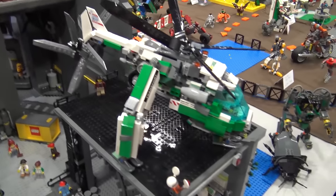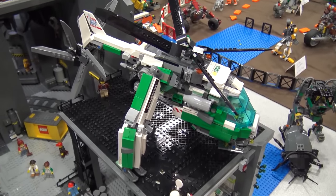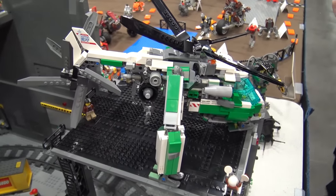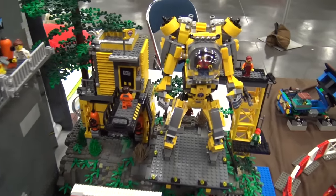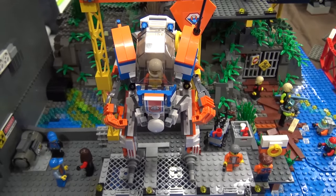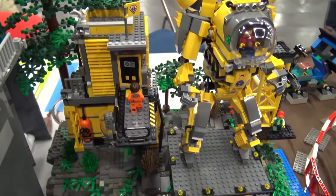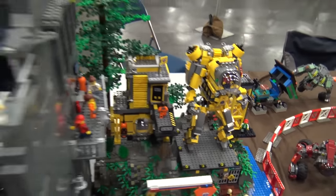Over here we have the special transport mech — that's the one that takes them out everywhere, from the Arctic to the jungle to wherever. Outside here we have the underwater mechs, and right there we have the Coast Guard. Inside we have smaller ones that do first aid — we've been moving those around a little bit so it changes.